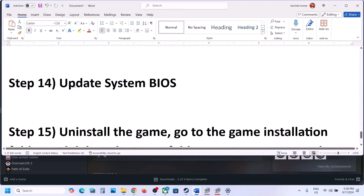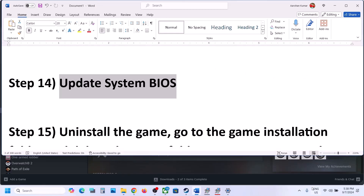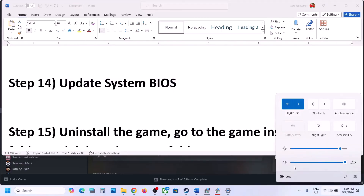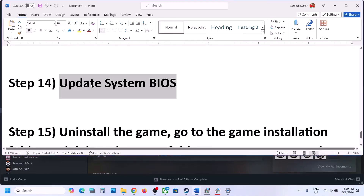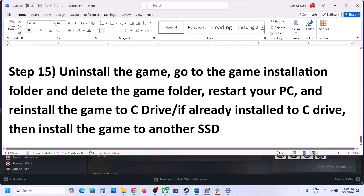Before the last step, update your system BIOS. Go to your system manufacturer's website, select your model number, and download and install the latest BIOS update. For laptops, make sure the battery is above 10% and the AC adapter is connected. During the BIOS update your system will restart — do not unplug the power cable. After the BIOS update, log in and launch the game.